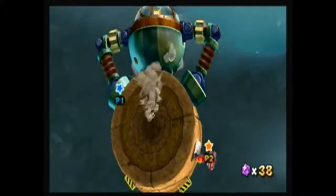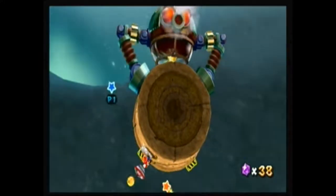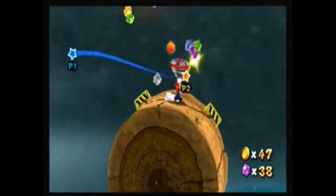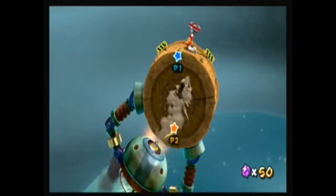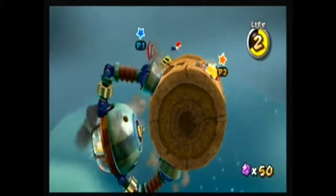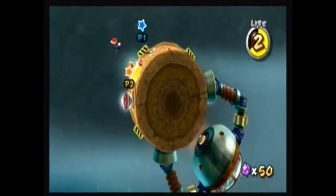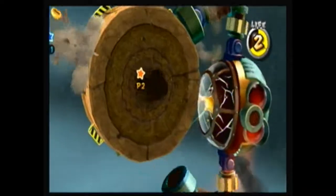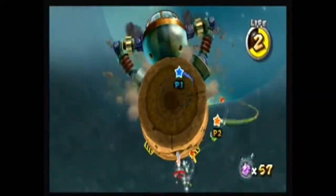Dig-a-Leg. Dig-a-Leg can spit out enemies, and at the right moment you've got to use your spin drill to break through that glass barrier where our Power Star is. Dig-a-Leg is pretty creepy if you ask me. And you've got to be quick here, because Dig-a-Leg likes to bounce around.